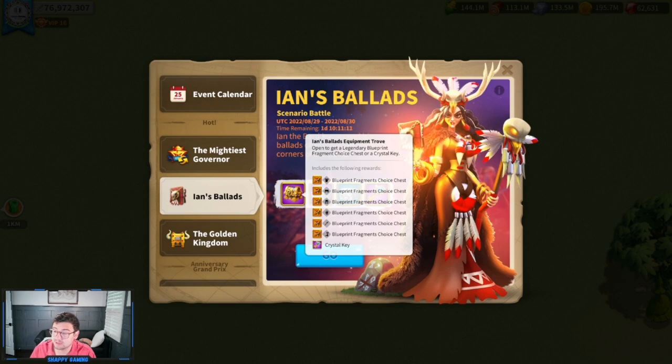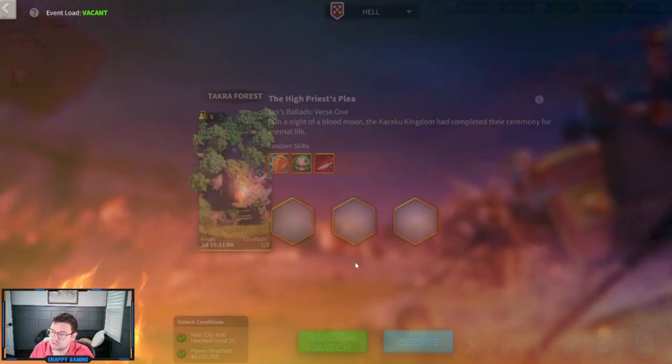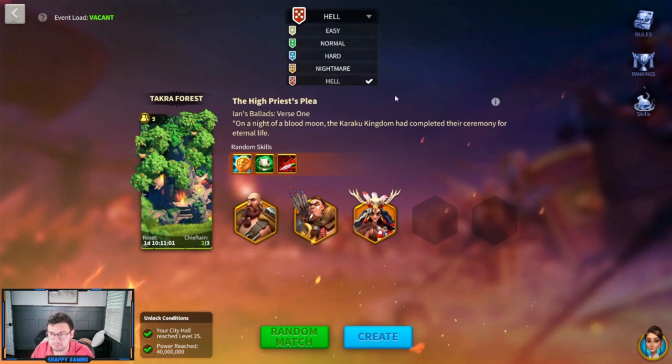As you can see, you can get some great rewards from here. You get a bunch of these chests and some equipment material chests. It's a pretty fun event for not too much effort. I'm playing it on Hell, which is the highest difficulty, but it also has the best rewards. If you've watched my previous videos on the Cow Rack Ceremony, you know that you want to go with the highest difficulty because that's how you get the best rewards.